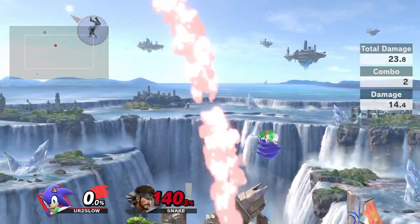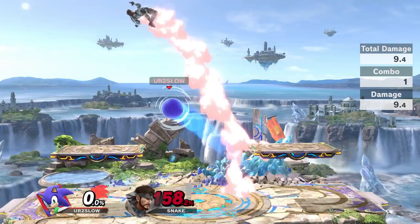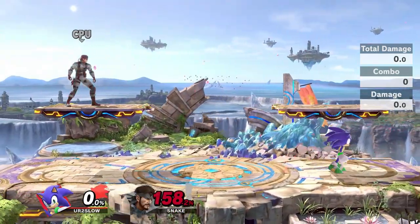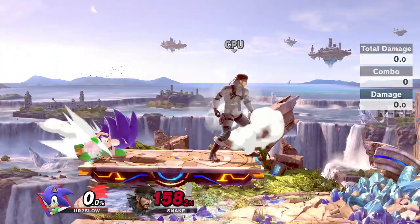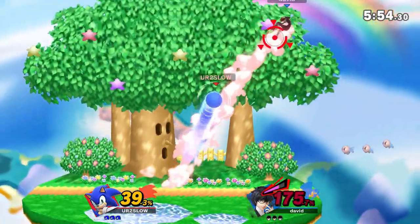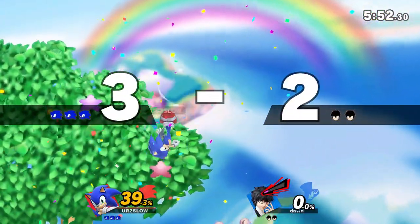Homing attack should be viewed as an extension of Sonic's mobility — think of it as a third jump. For example, when you go for a spin dash combo, sometimes you have to go for a double jump, but in some scenarios your double jump just won't be able to make it. This is when you recognize that the range for a homing attack is a lot further than any jump you have, so you can go for a homing attack to follow up. The range is huge — take advantage of this.